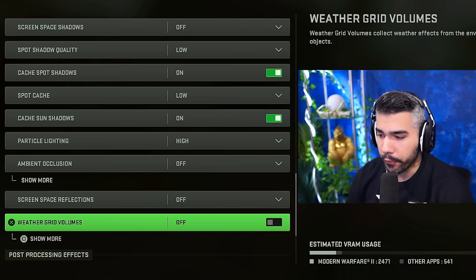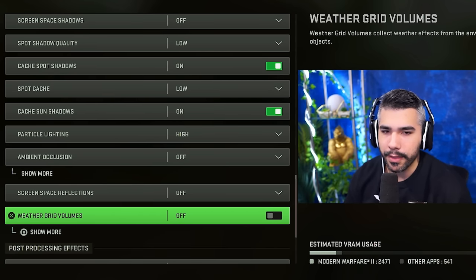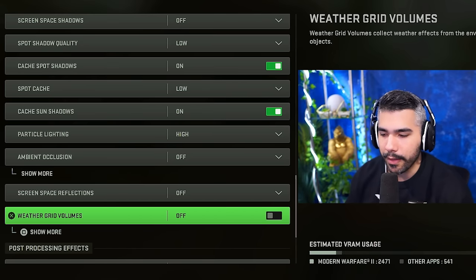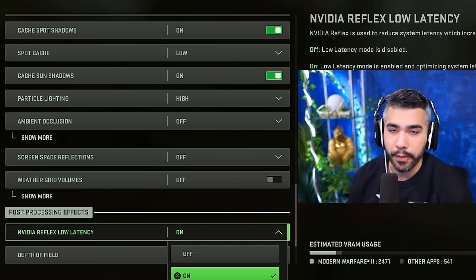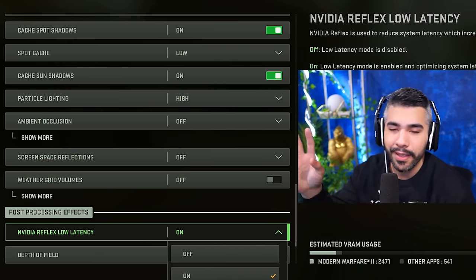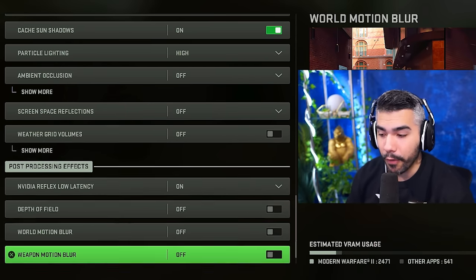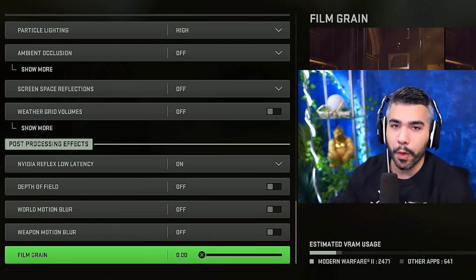Screen space reflections: off. Water grid volumes: off. Weather effects: off — it's cool to look at but not necessary. Nvidia Reflex: on. There's been a lot of talk about 'on boost' vs 'on' — 'on' is the recommended option, so just leave it on. Depth of field: off. World motion blur: off — it will affect your game. Weapon motion blur: off. Film grain: zero — you want the game to look clean.